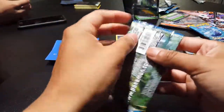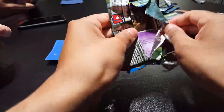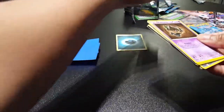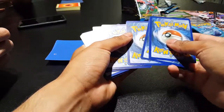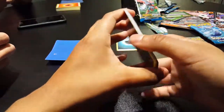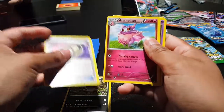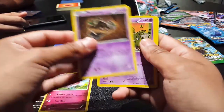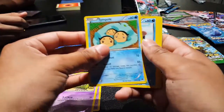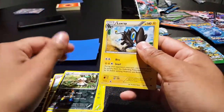Breakpoint. Puzzle of Time — that's a good one, look at that. Aromatisse, Phantump, Trubbish, Temple, Shelter, Chikorita, Noselpass, and Luxray.